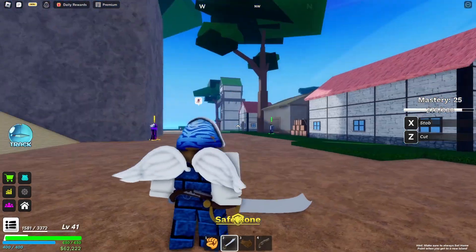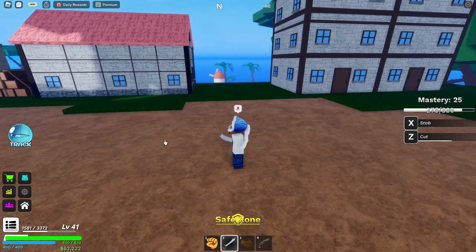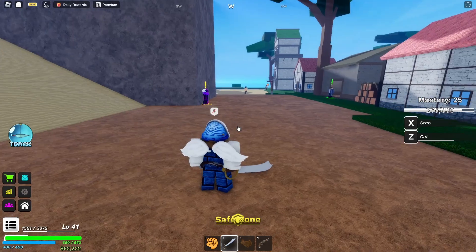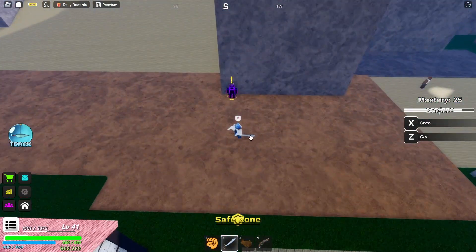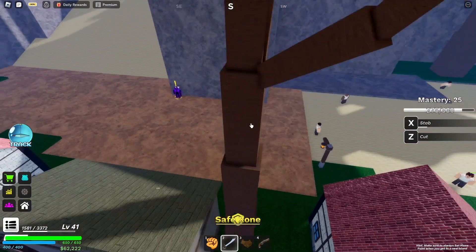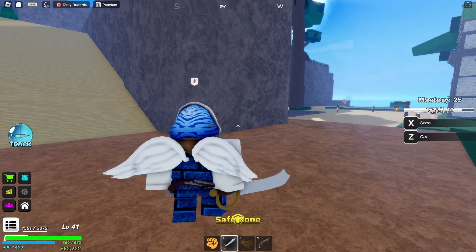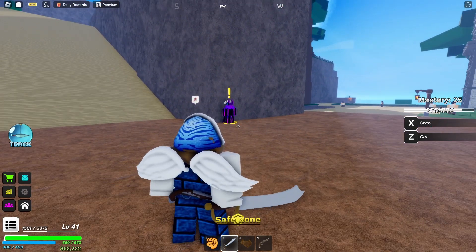For now we're testing out its abilities and the animation of each move. Starting with the cut — as you can see, that is the animation for the cut; it doesn't have much range, it is close range. Next is the stab, and you can see it's more like a dash — I was here and went over there. This makes it a perfect move to catch up to an enemy that is trying to run away from you.